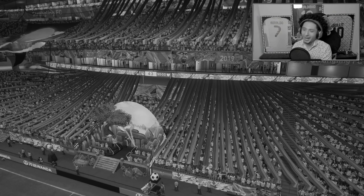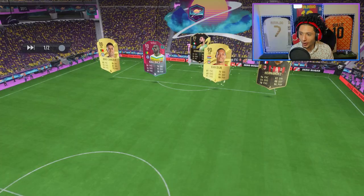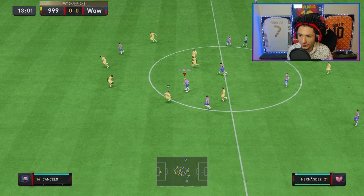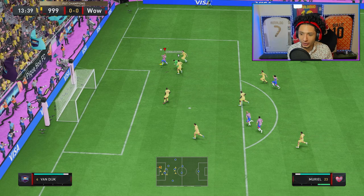We do take the L unfortunately. Oh okay, yeah bro this is what I'm saying — I need to buy more players with coins. Can we find that through ball? Oh my goodness, what a threaded ball! Muriel has the pace and he tries to chip it — it didn't work out but he does get the rebound.